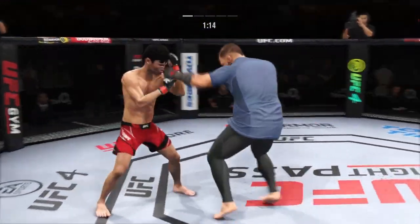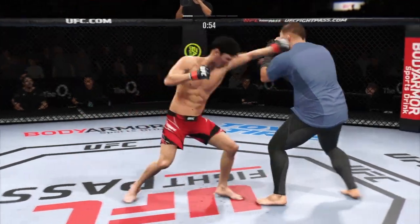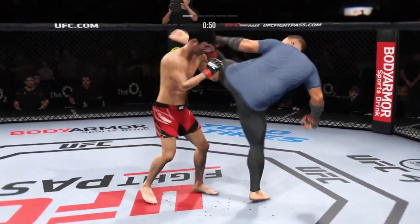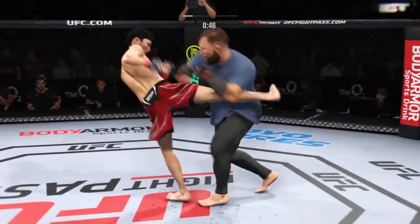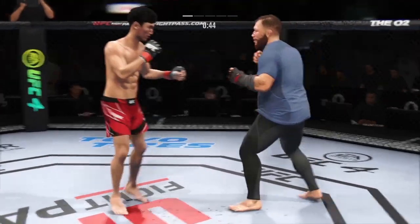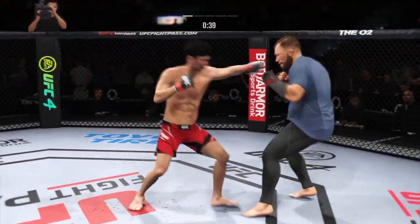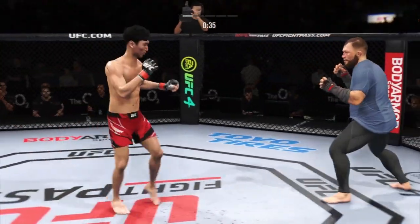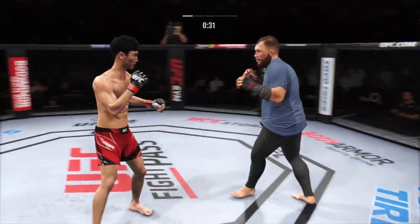Choice kick — that one blocked. Nice punch lands over the top. Watch these to the body. He throws a straight punch and lands — that is increasingly becoming an effective weapon for him tonight.